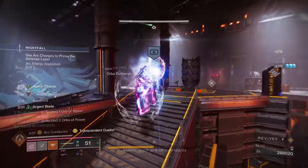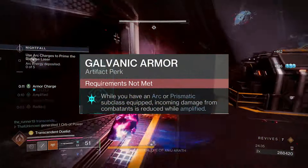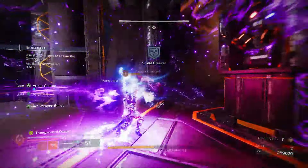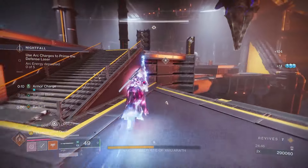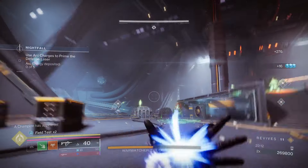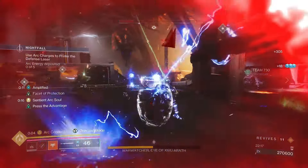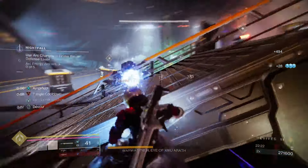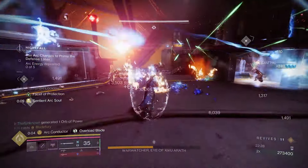We're also running Galvanic Armor, so being Amplified gives us 30% damage resistance from combatants — a big survivability boost. Since the arc soul's kills can extend Amplified and we consume our grenade so frequently, we're basically always Amplified. Combined with Devour, staying alive is very easy. You never want to throw your grenade — always consume it to keep your arc soul up and keep tossing out Bleak Watchers.